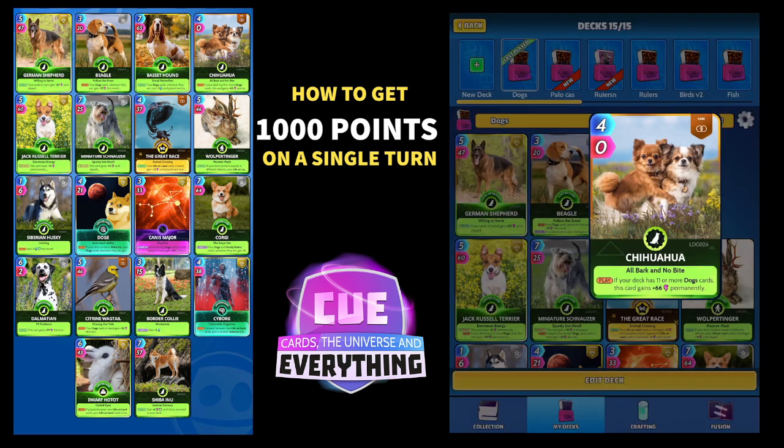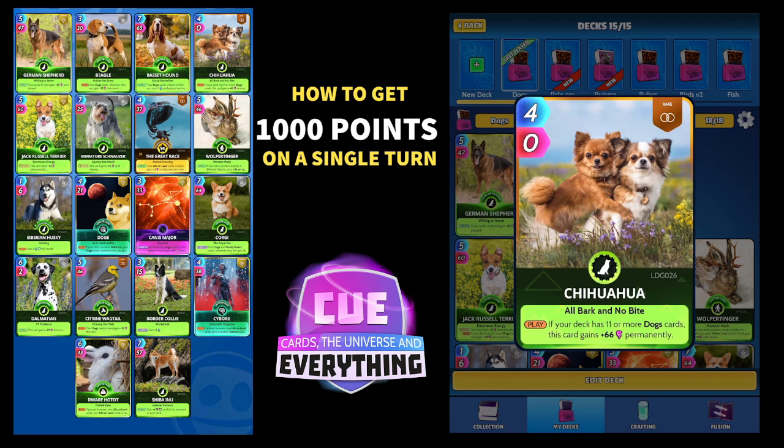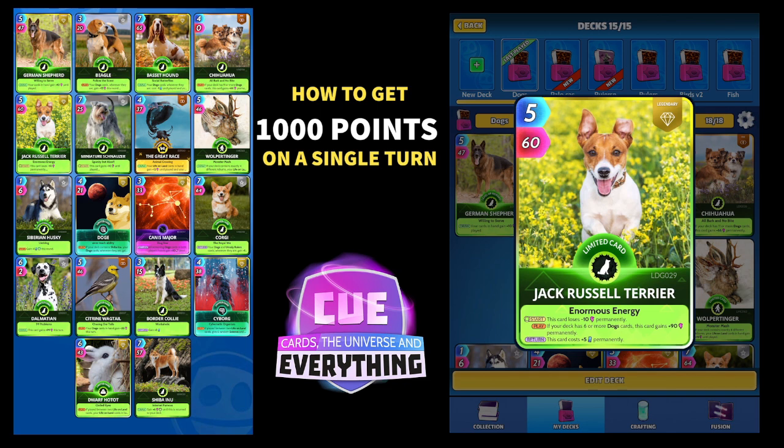Next we've got the Chihuahua — on the play, if your deck has 11 or more dog cards, this card gains plus 66 permanently. I'm going to try and get him right at the end because he could get really powerful. Then there's the Jack Russell — on the start, this card loses 10 permanently, which isn't brilliant, but on the play, if your deck has six or more dog cards, this card gains plus 90 permanently. So we get 90 back on the play, though on return it costs plus five energy permanently — a tricky card to play, but we can definitely get him up to super high points.